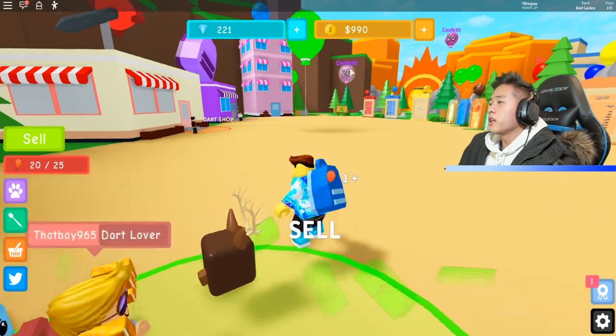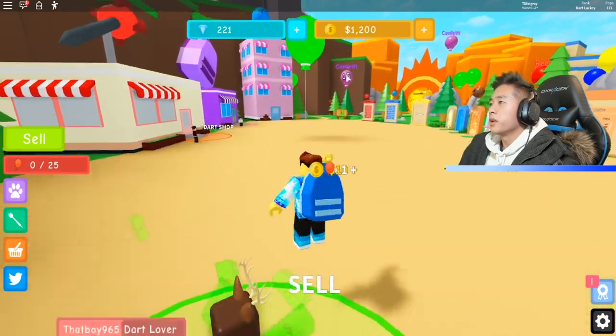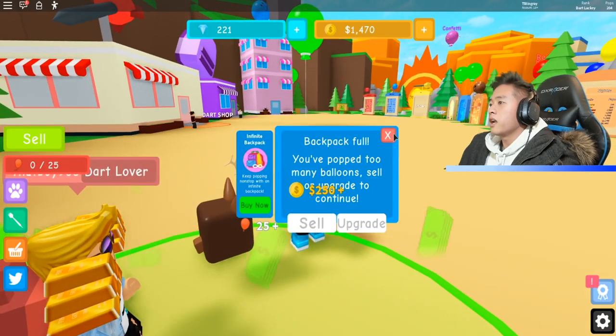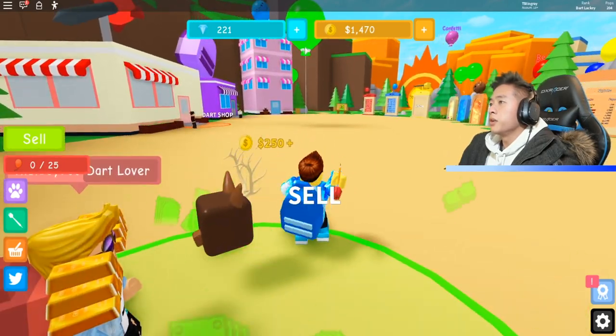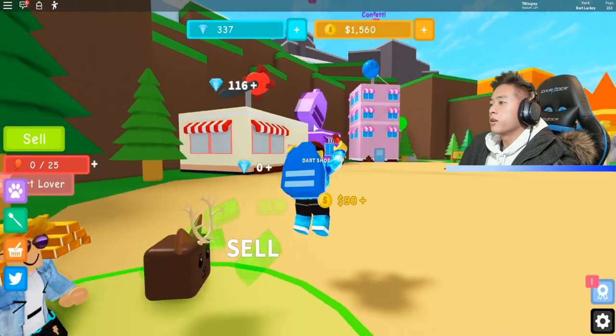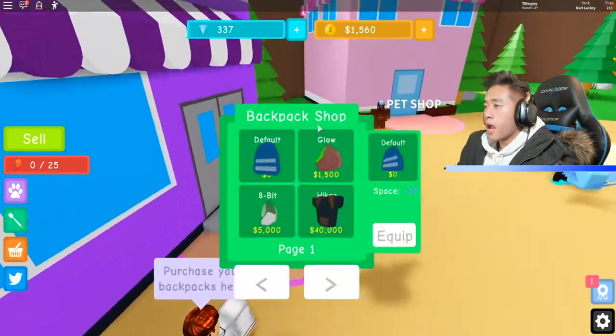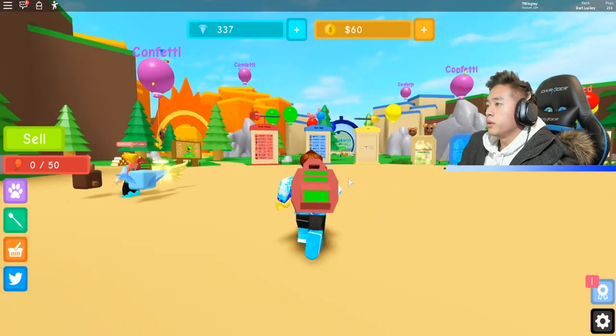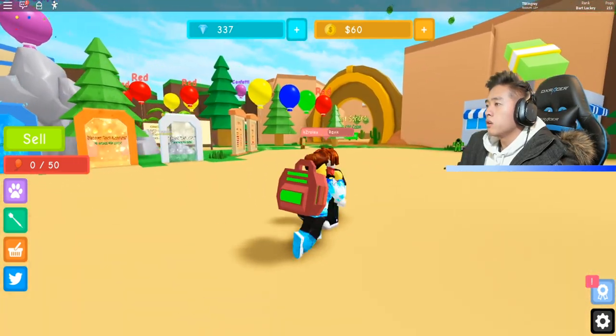Your boys are killing it already. Maybe we can get a backpack now. Let's go — we got to get a backpack. The green one, let's hit that. Let's go ahead and upgrade our backpack, we have enough money now. The globe — maybe we can find some other worlds in here as well.